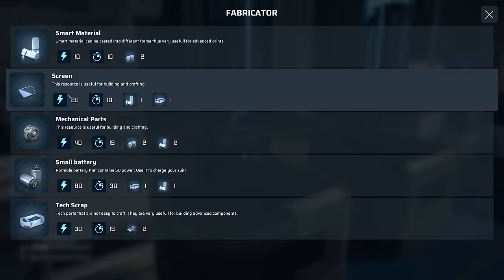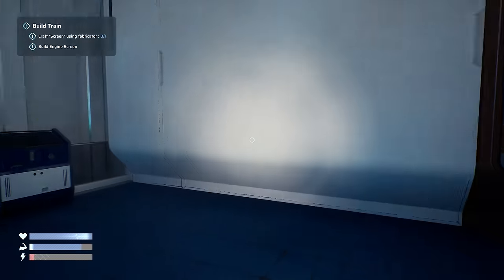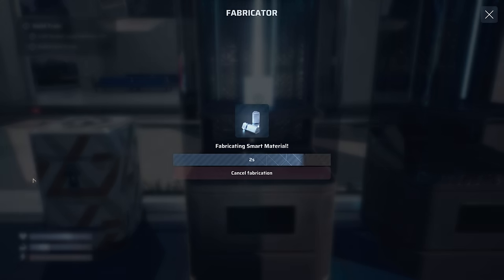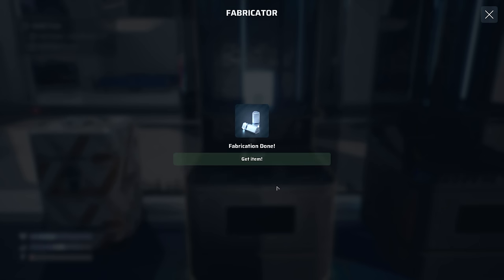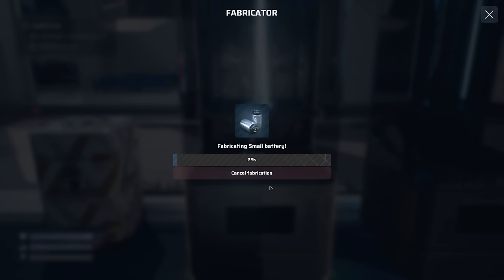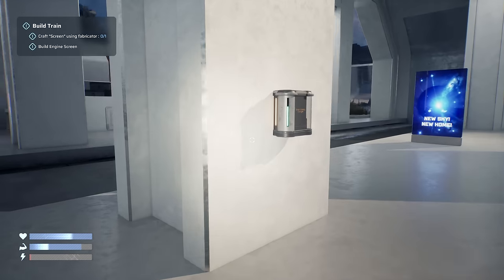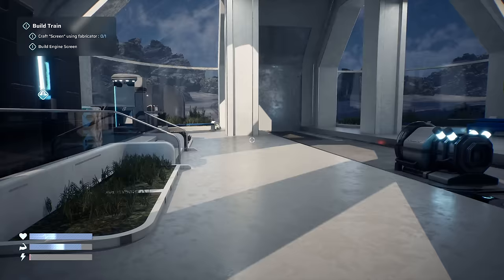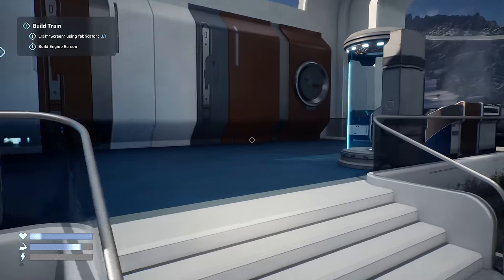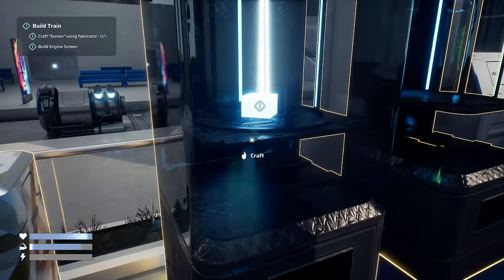Can I make smart materials? We can - let's make some and then one more battery. I'm wondering if we need to search the other buildings around us to make sure there are no more materials to round up. This is going to take 60 seconds - 15 seconds remaining. And we've got a couple of seconds left on this other one. Let's grab this battery.